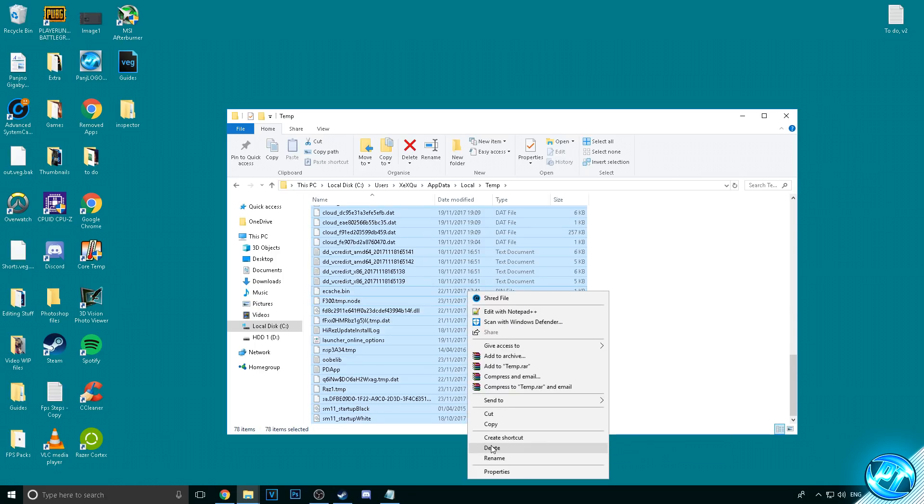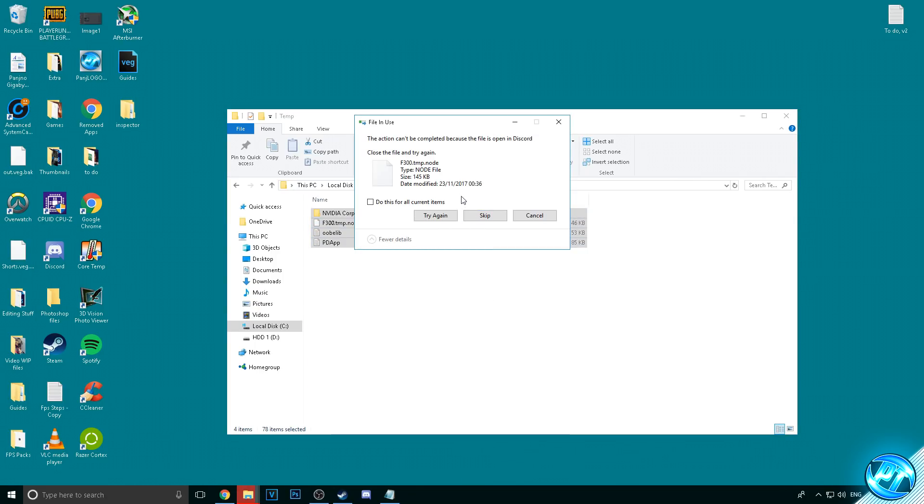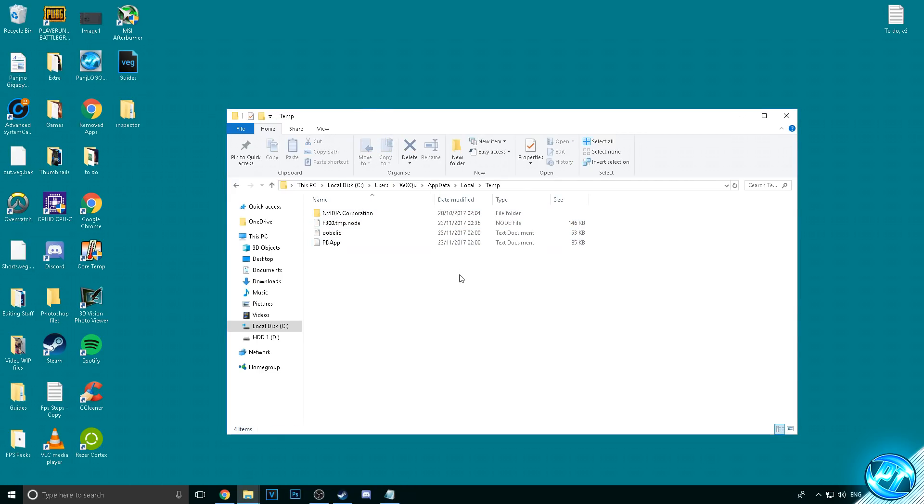All of these files are excess cache and dump files left by programs on your operating system just taking up space. Right click and press delete. If it says the action cannot be completed for some files, check 'do this for all current items' and hit Skip. The only files left will be those actively being used. Sometimes people report removing a couple hundred megabytes, and I've heard stories of up to 60 plus gigabytes, depending on how old your Windows installation is.